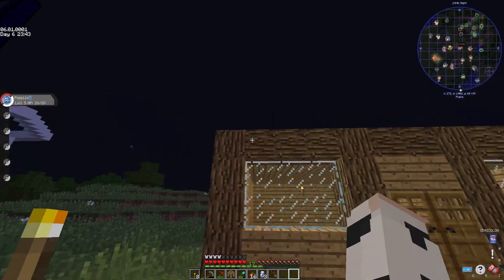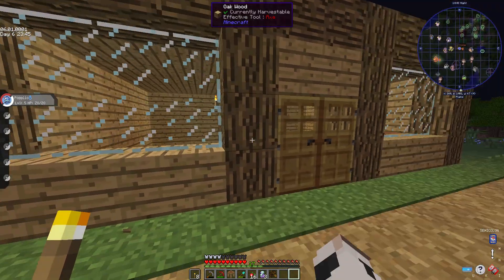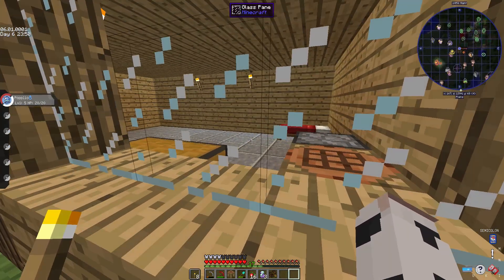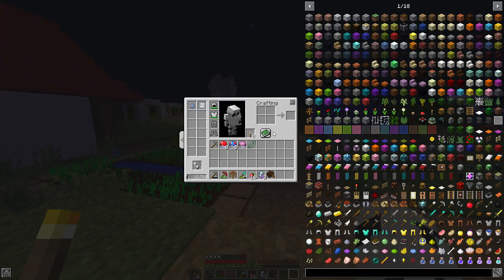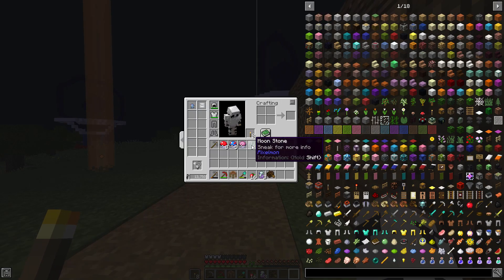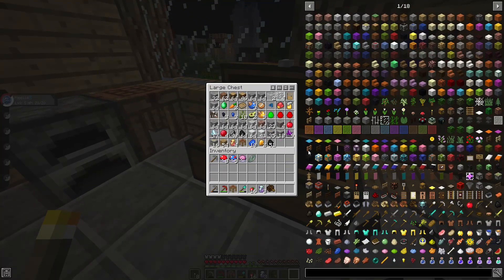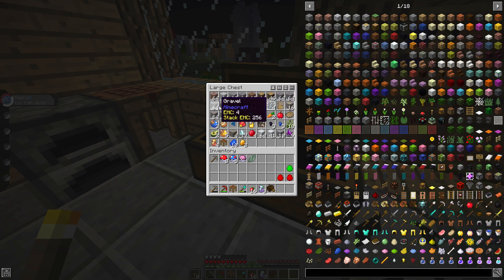I did some stuff off-camera — basically finished up my house, now have glass windows. I made a little more butter and did go mining a little bit more. I found a moonstone; I had to go very deep into the mine. This is basically what I got.